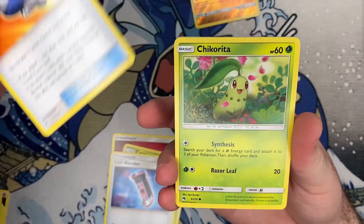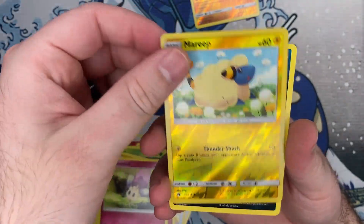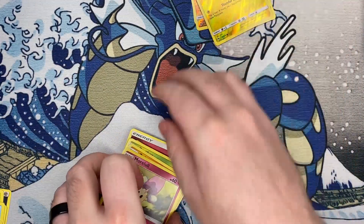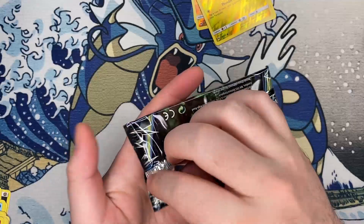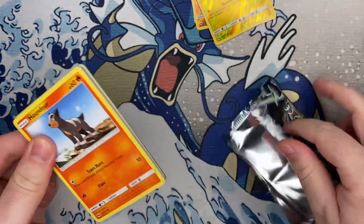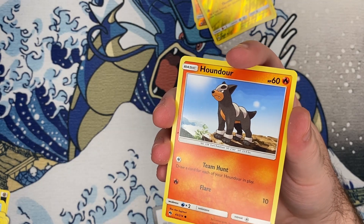Got some Cascoon action, some trainers, the Chikorita. I think I also like this set just because it uses some Gen 2 artworks, like the Neo sets. Actually, I think it might be Celestial Storm that uses some of those artworks. But either way this is pretty cool. Let me check if I showed you guys the card — I think I did.